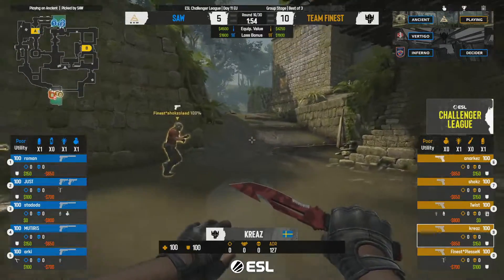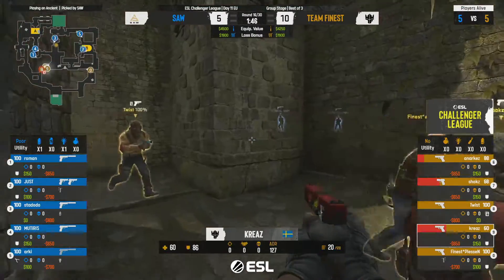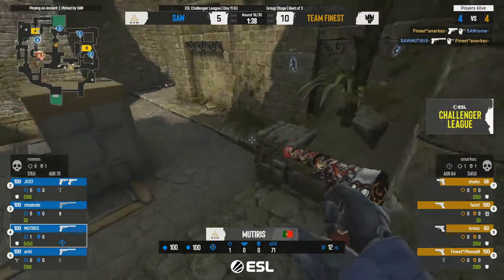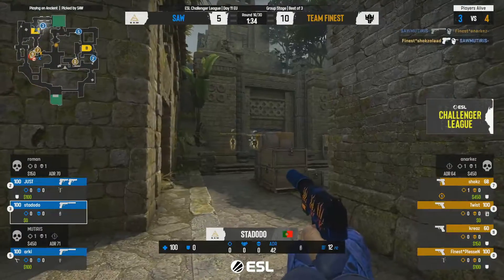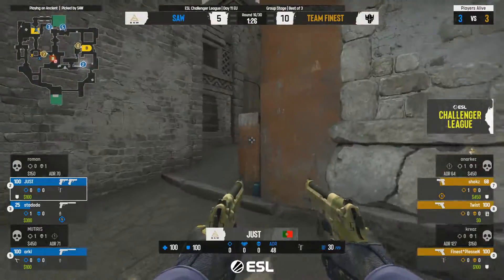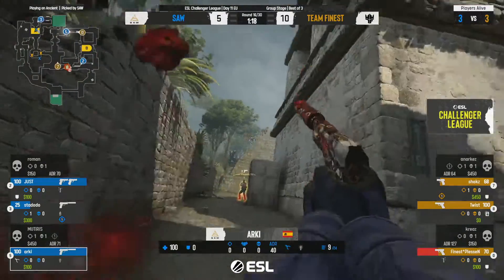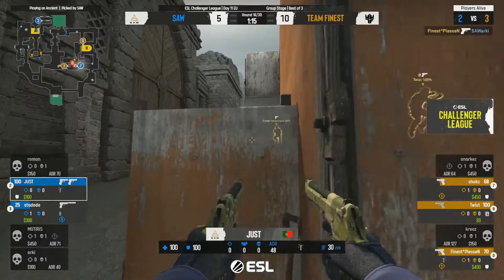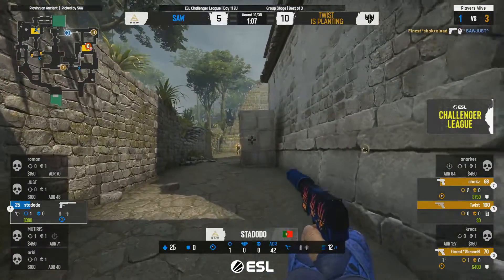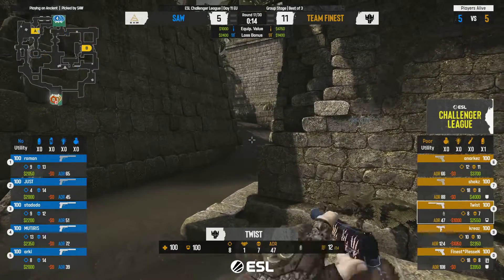Welcome back — sAw did not so great on the T side but managed to get five rounds, which is pretty good on a CT-sided map like Ancient. Team Finest had a good start, now finding the first of their T side. Pleasant is all the way over towards CT's side — seriously — and gets the kill. This is pretty much the B site in their control now. Unfortunately it crumbles — down to one player.